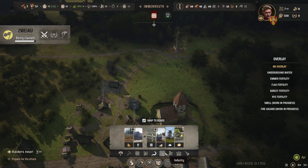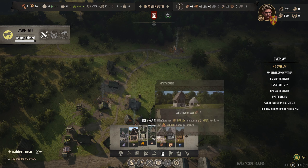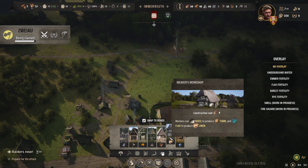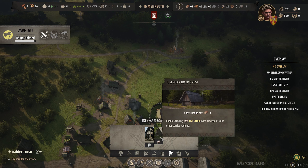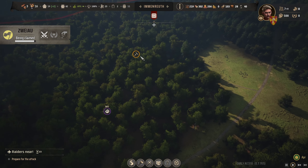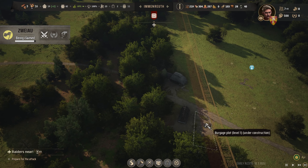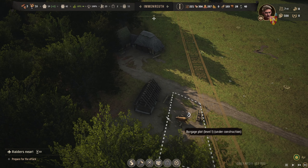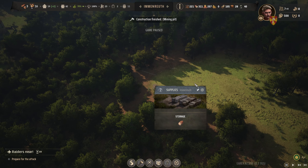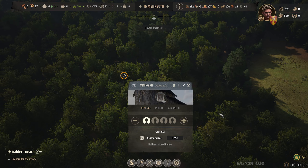Trees are being regrown which is good. The logging camp looks like they're still working hard. We've got loads of timber planks, a bit short on some other things. Iron slabs are needed to craft tools. Barley — we have some molten leather. Oh, livestock trading post — that's if you want livestock, which we could probably do. The mining pit is done — there's not a lot but it stopped the damage.